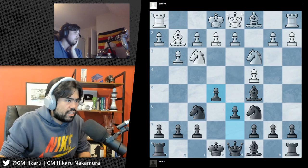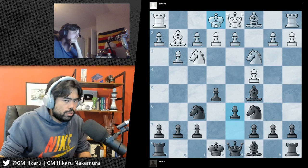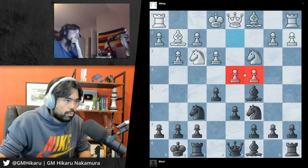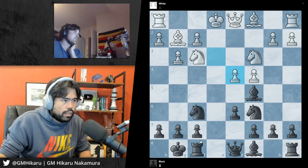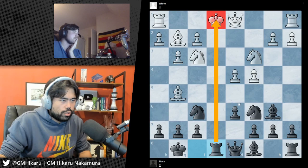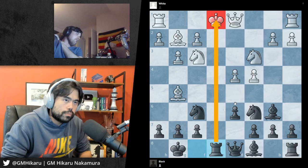Why do you castle that early as White when you have no chance of getting attacked? Normally because if your king is in the center of the board it's very hard to attack right away. King safety is one of the most important principles in chess — the king is much harder to attack when it's not in the center. You could try to fight for the center immediately and push this pawn, but you're going to end up in trouble because they can take this pawn and make a check attacking the king.